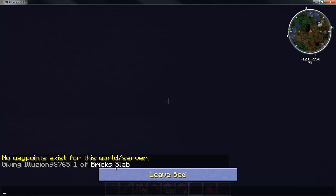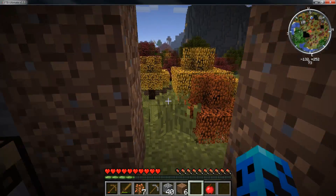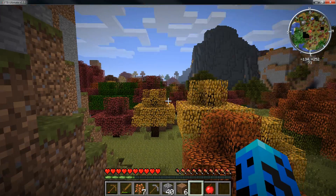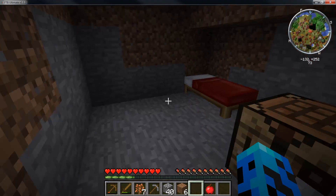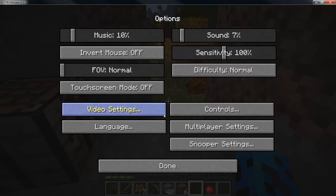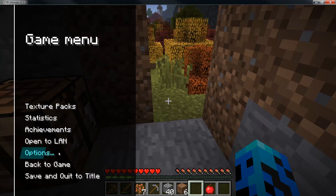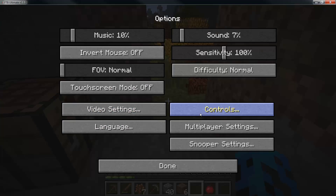I was making sure I was in survival mode — yeah, I cheated something in but I'm back in survival mode. How do you leave a waypoint? I do not remember that. I don't remember how to use this map.